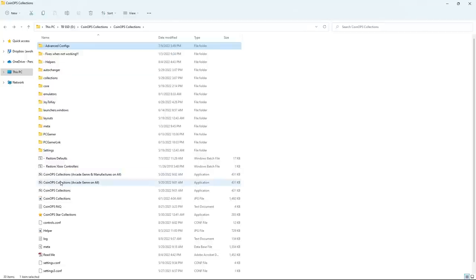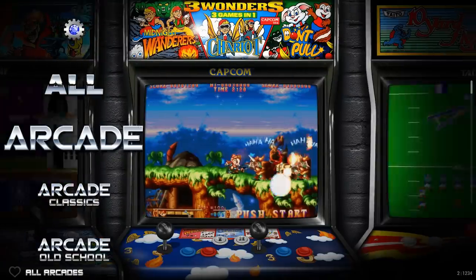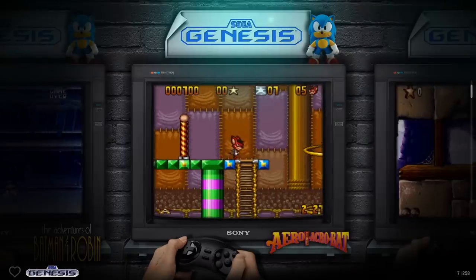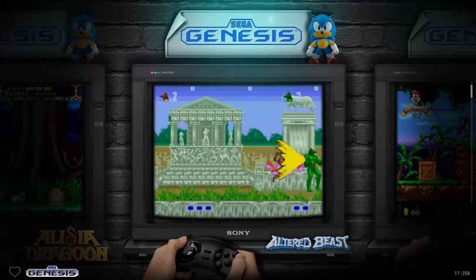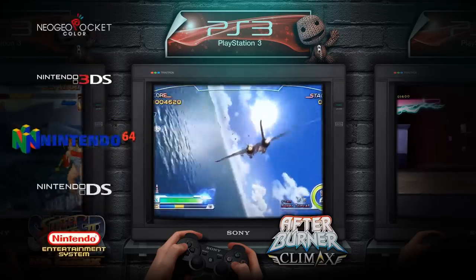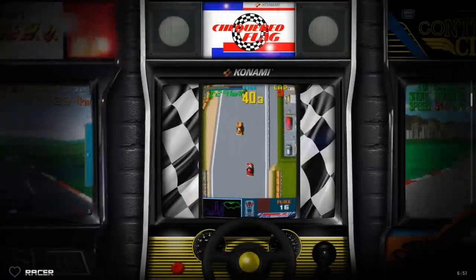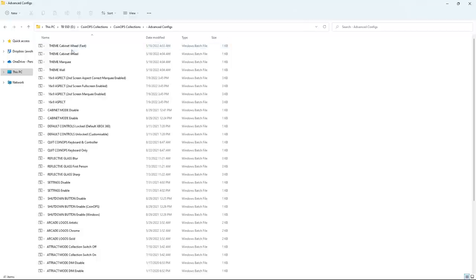The cool thing about batch files is if you accidentally double-click, it's not going to break anything. Here's the wall of cabinets theme. I don't think I'll like it as much on this build because there are so many consoles — you just get a TV and screen. When you're in arcade though, each cabinet is unique; it's not just the video snap, it's the actual cabinet.